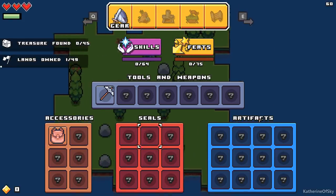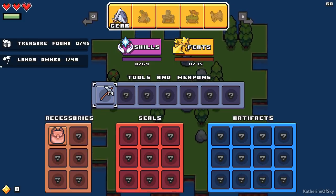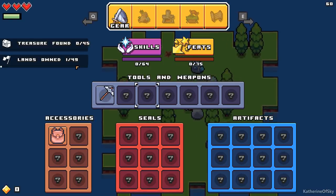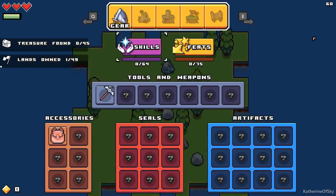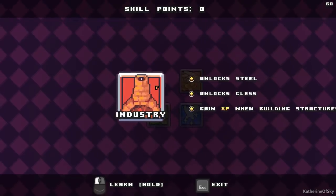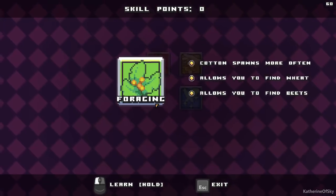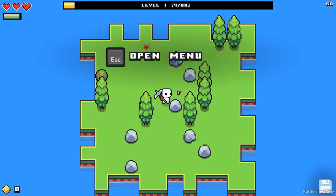I have no idea what seals and artifacts are, and I don't know how accessories play into this at all. We have tools and weapons here, which seem to auto upgrade. We've got treasure chests found and lands owned — that's where you buy different islands. Skills are in their own menu now. You can see we start off with four different skill branches: industry, economy, foraging, and magic.